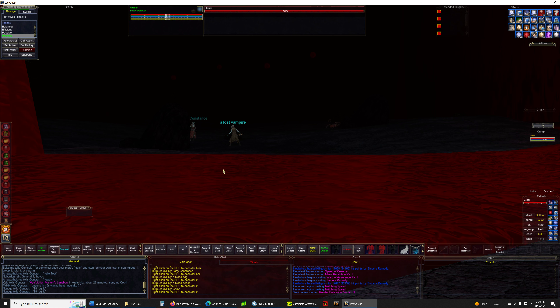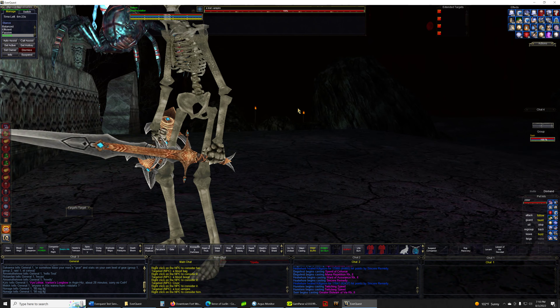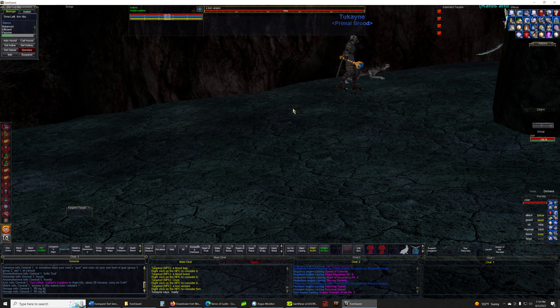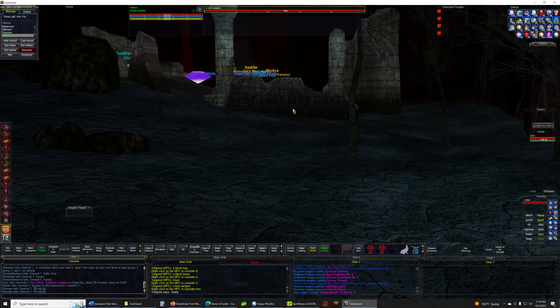What we will do is pull out big Jobber, punt the lost vampire, haul over here — because you can't snare the boss — haul over to about here, feign death, and then we'll take on the boss. I'm going to pull out big Jobber. That's the first time I've seen anybody in the zone. I'm going to wait for the blood bag to move, and we will get this started.